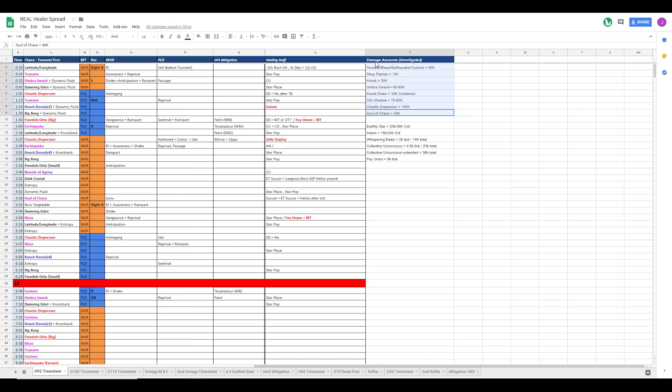After the abilities, we also have the heals mapped out. Earthly star does 20k to 36k depending on if it crits. Indom does 15k to 24k if it crits. Whispering dawn does 2k a tick for 14k total - that doesn't include crits because each tick can crit, so we just have the total non-crit here. Collective does 4.5k a tick for 33k total. If you extend it with celestial opposition, it becomes 36k total, and fey union is 8k a tick.